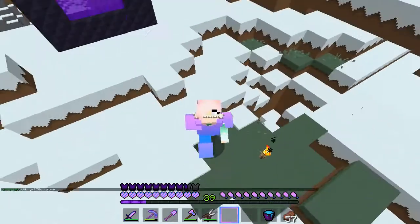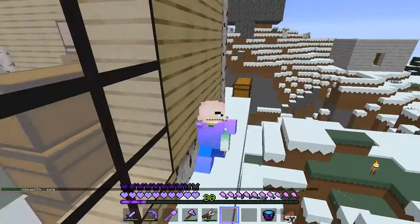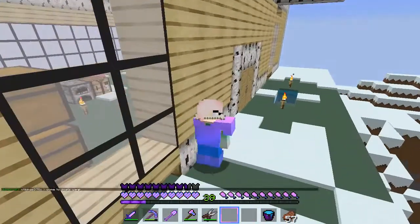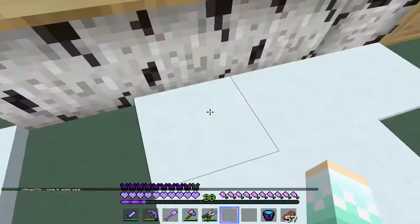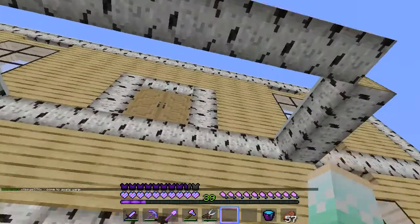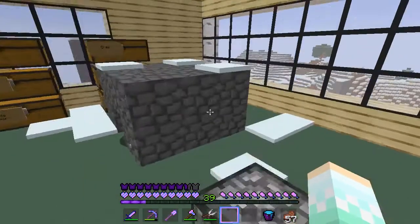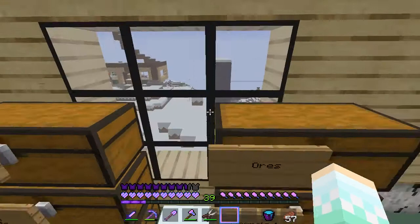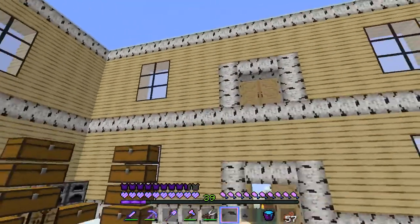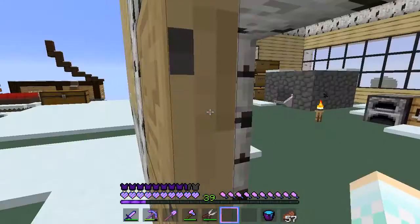Over here there's some cocoa stuff, and then there's Blanke's house-to-be, and then my house. We have some glass and walls now, so all I need to do is finish up the inside because it's really messy right now. We also need to build a floor divider and a roof, and I need to finish the porch.